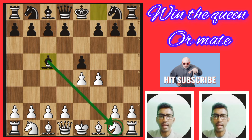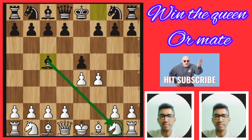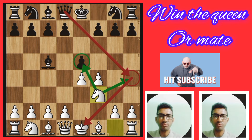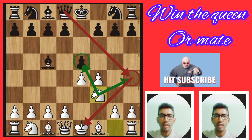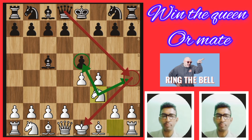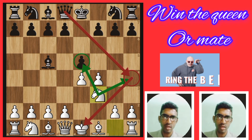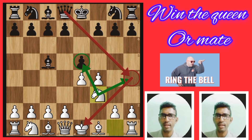Another move is bishop c5. Black prevents white from castling. Another move knight f3, because now the attacking position — white queen on h4 square — is blocked by the knight. Black cannot check with the queen.